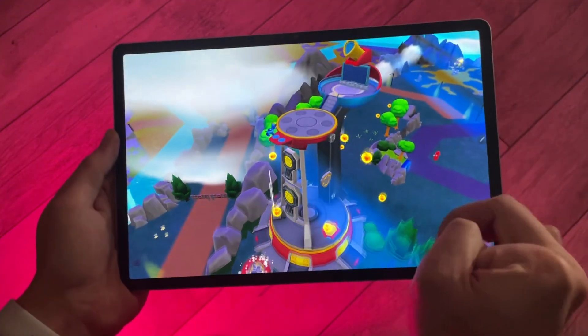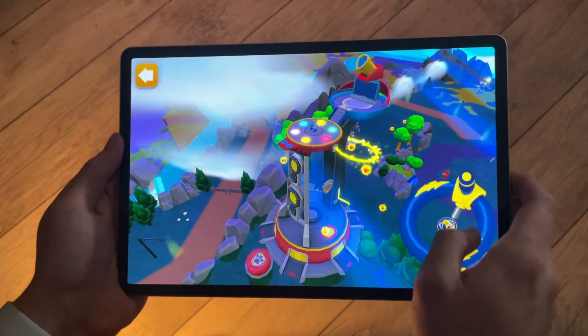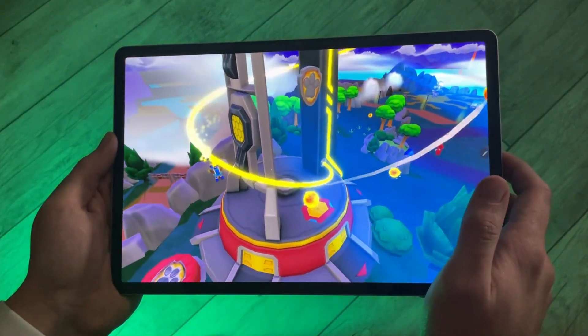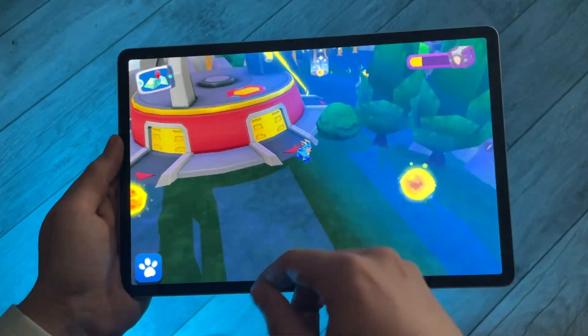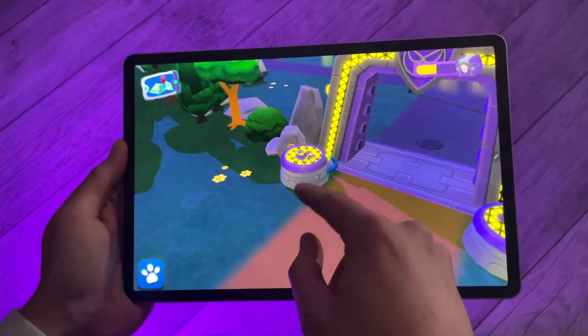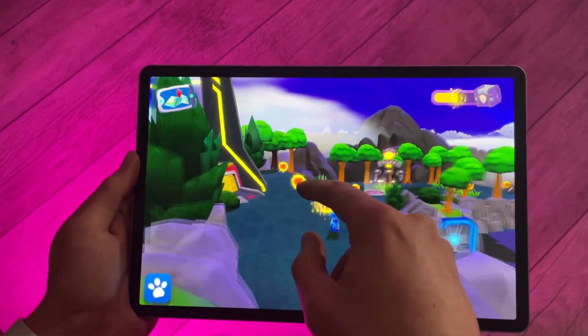There are meteor chunks floating around the tower, but we'll need our amazing energy slide to reach them. We need power. Spin that wheel to power up the slide. No job is too big, no mighty pup is too small. Great job pup. The tower is now back online and we have all the meteor chunks back. We're ready to go on a new mighty pup adventure.